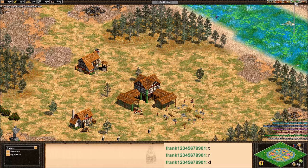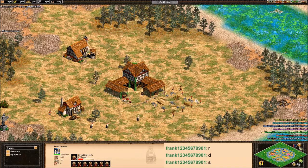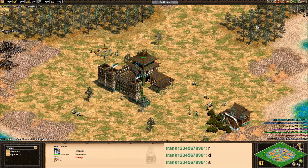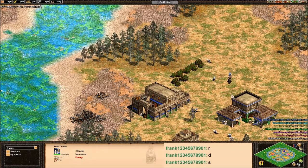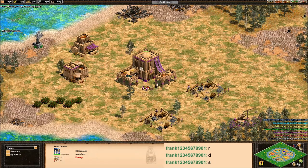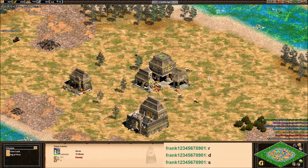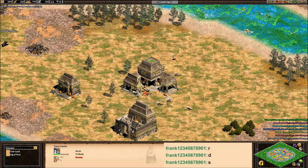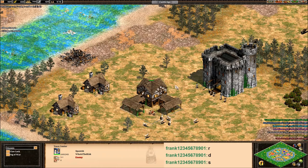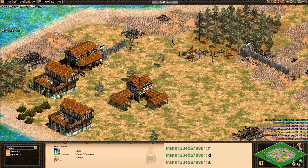If you haven't seen my previous sudden death games, please click on the link above. So without further ado, let's introduce the players. We have Otis, an 1800 level player playing as the Goths. Leo Nudes, a 1700 level player playing as the Chinese. Hank, playing as the Byzantines, he's 1600 level. Nameless, playing as the Ethiopians, 1600 level. Trirem, a 1600 level player playing as the Incas. What's the Risk, a 2k level playing as the Spanish. And Wormy Wormy, a 1600 level player playing as the Huns.